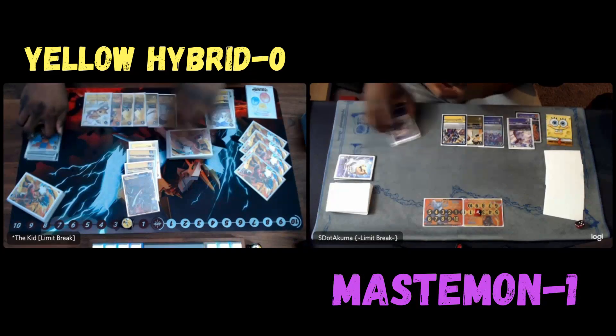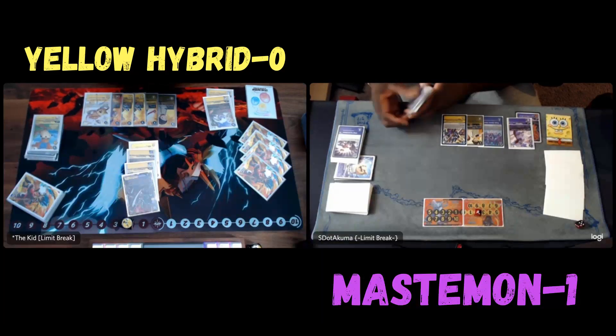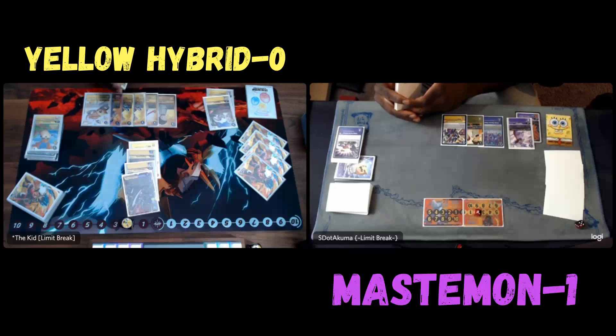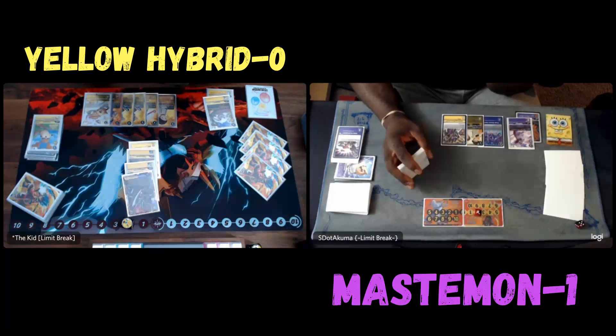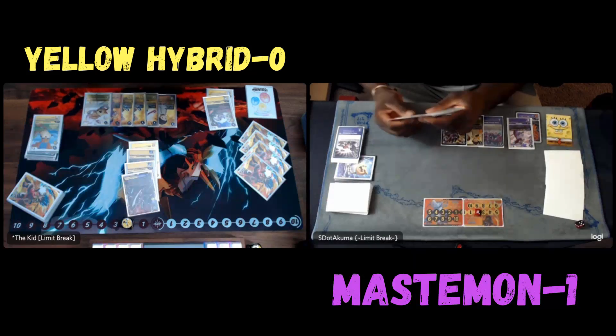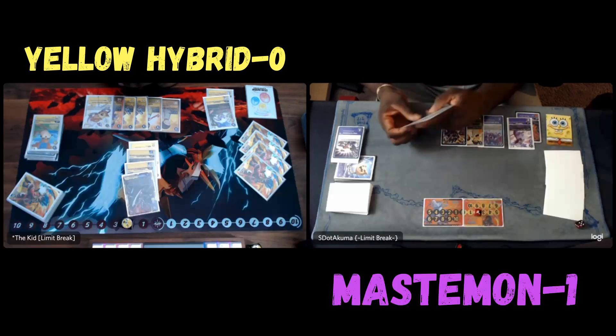He doesn't have any cards that kill his own Digimon either, so there's literally nothing he can do to get rid of that chaos degradation. I'm still at five security, so I can kind of just wait it out. That's one thing that's nice about Mastermon — you're not threatened. I will say though, he does have a lot of Tamers, so I definitely need to be careful.